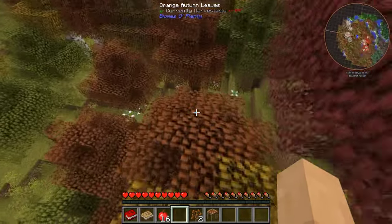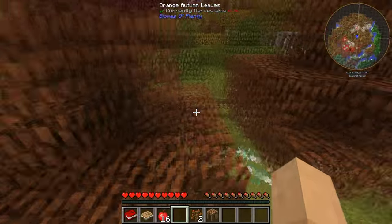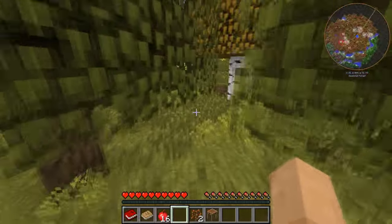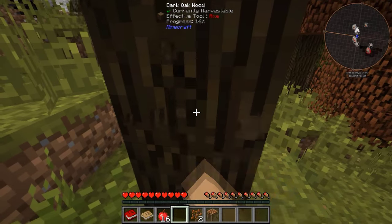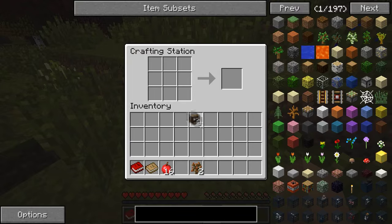The little notification popping up on the right said spawn in wilderness. Basically what that is, is that's more for server use. You can set chunks and claim chunks in this mod pack, so it's already kind of set up to a certain extent for servers and whatnot.